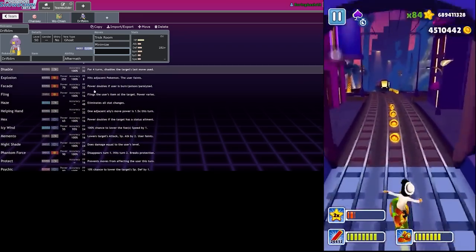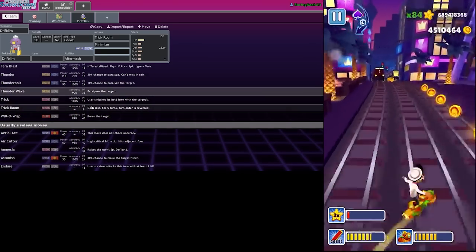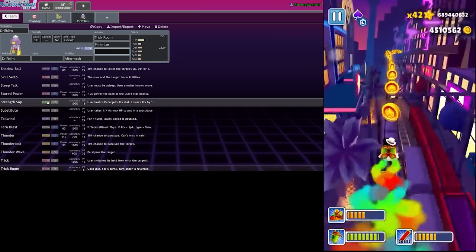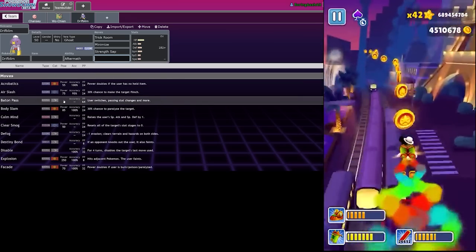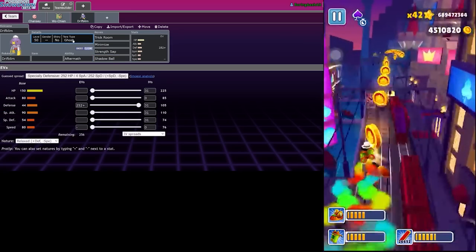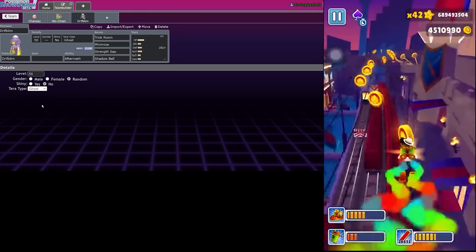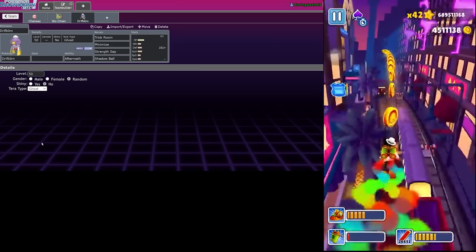What else do we want? Trick Room, Minimize... I'm thinking what's another decent support move - Strength Sap is quite good. And we definitely just need like a straight up offensive move, so we'll just go Shadow Ball. As for a defensive Tera, it's a Ghost type - it probably doesn't really care about anything except opposing Ghost moves, so we'll actually go Tera Normal.